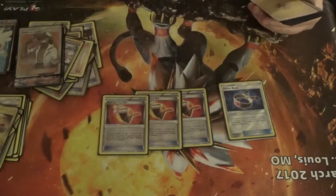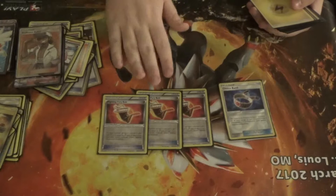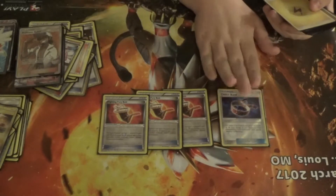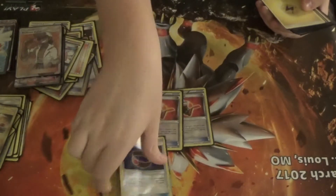I put in one Choice Band and three Fury Belts. Fury Belt is really good in this deck — my basics get plus 40 HP and I do 10 more damage. Choice Band lets me do plus 30 damage if the defending Pokémon is an EX or GX.